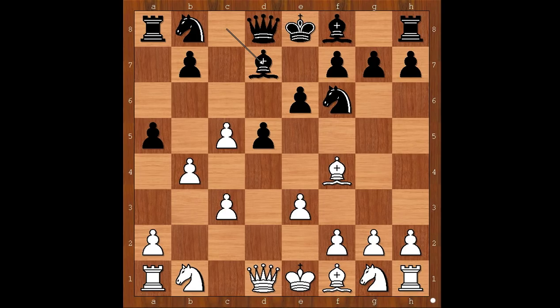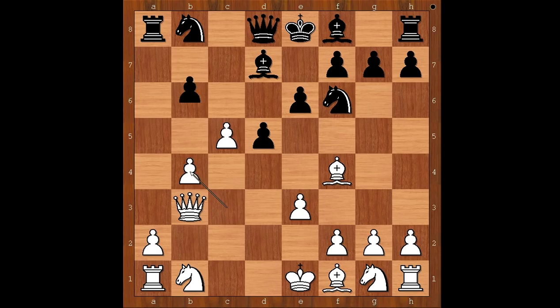Bishop to d7, queen to b3, a takes on b4, c takes on b4, b6. White to move.